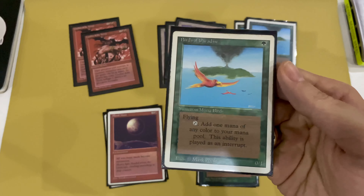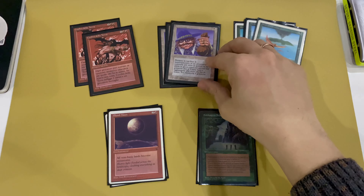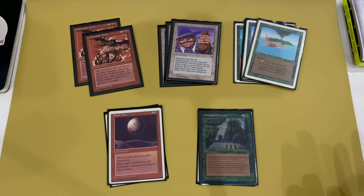The deck also has four copies of Birds of Paradise. Land Tax works when your opponent has more lands than you, so it's better to use mana dorks instead of extra lands. I don't have Moxen, so I use Birds. Birds are also good because they can generate any color of mana and can block flying creatures. In this deck you can sit on just two lands if you have Birds in play.